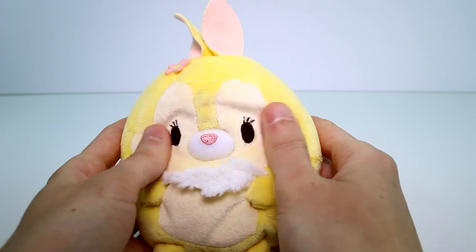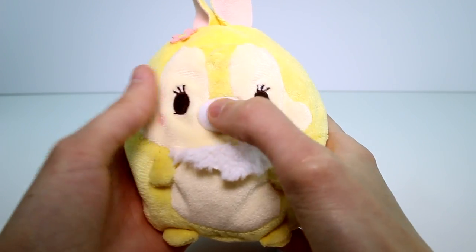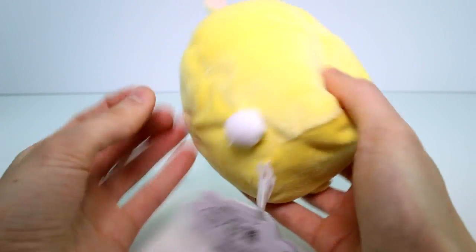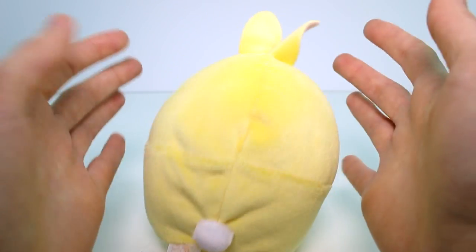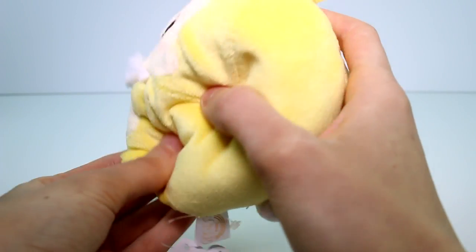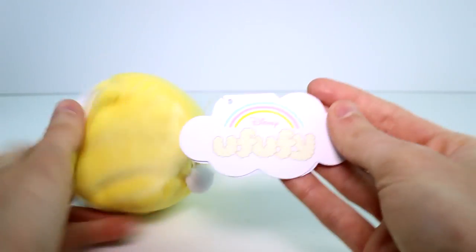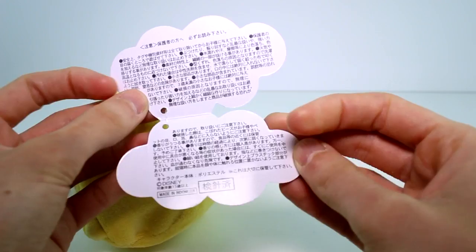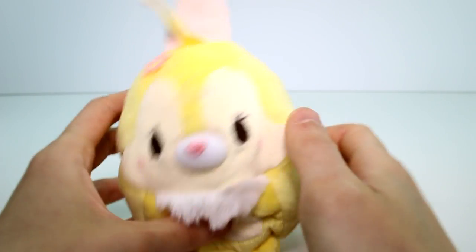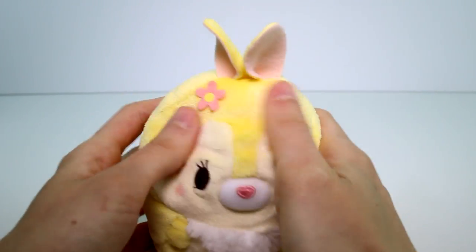I think these are so cute. They just have nice soft faces. Their eyes and nose are embroidered on. It's just a little tuft of fur here and a little flower there. There's just nothing better to describe these than the cutest and softest thing. They're all fluffy up top. They have an ever so slightly tiny bit of beans right here in the bottom. And here's their tag — Disney Ufufi, and then in Japanese, Disney Store Japan. They do need to come to the US though. But that's Miss Bunny.